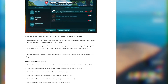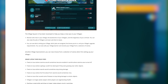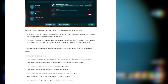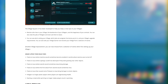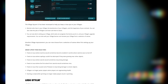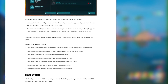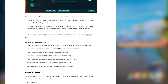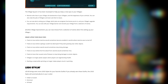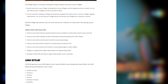For bug fixes: they fixed an issue where stamina would sometimes become enabled in worlds where it was turned off; fixed an issue where saplings couldn't be destroyed if growing near other objects — a big one since trees were growing through buildings; fixed swords sometimes stopping doing damage; fixed the first attack from swords sometimes missing; fixed certain pickaxes stopping doing damage to objects; villagers no longer pester players who are regenerating health; and starting a sneak while sprinting no longer makes the player stuck in sprinting.